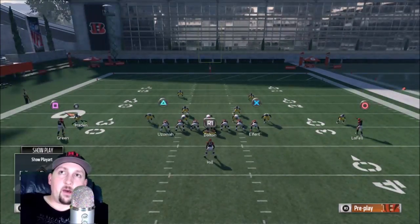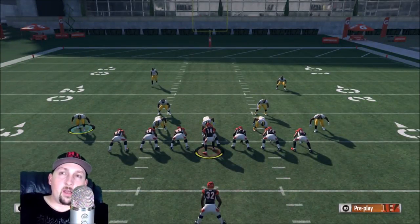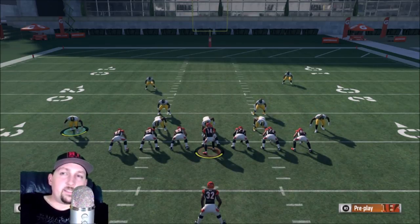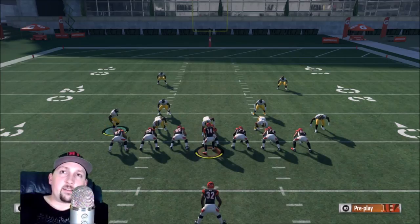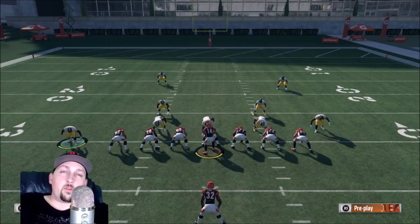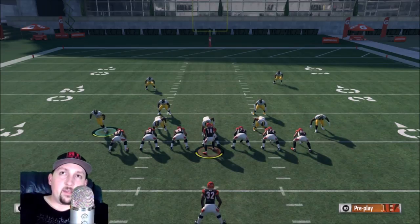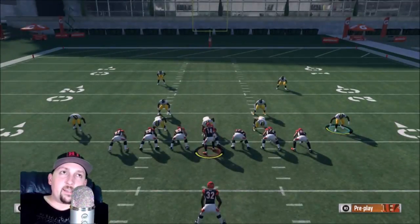To stop outside runs, you always want somebody wider than the furthest blocking offensive player inside the box. You typically want a linebacker or a safety there. You always want somebody wider than their blocking tight ends or blocking tackle, because when the ball gets snapped you need somebody to control that outside area, get outside leverage, and stack and shed — either forcing the ball back up the middle or cutting off the outside run.